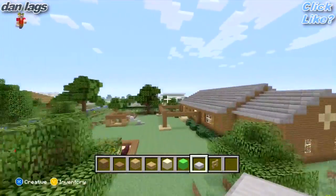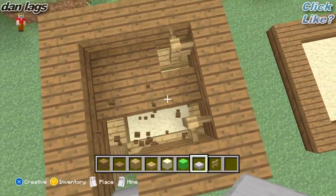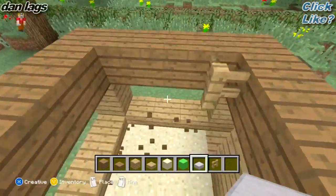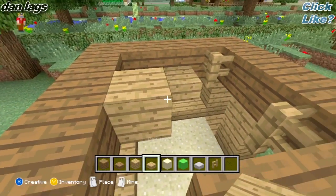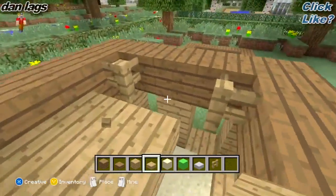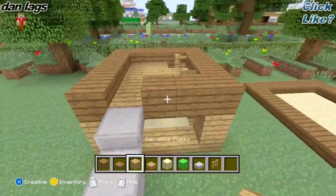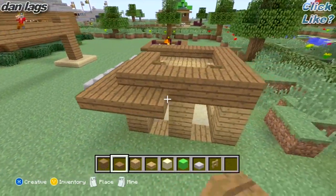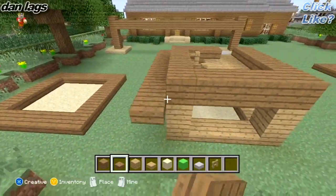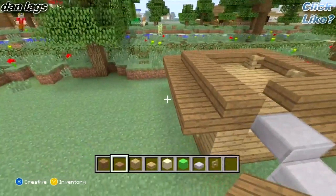So we'll go ahead and quickly change these — this is actually oak wood inside here. I'm not really that great at build tutorials yet, guys — this is the first one I'm doing, so you're going to have to bear with me, because I don't even know how I built my own stuff. So then you're going to go ahead and bring around here with the spruce wood slabs, just kind of bring it all the way around. Pretty simple.